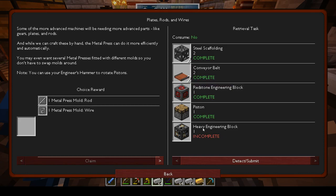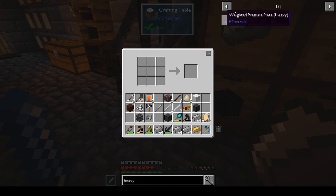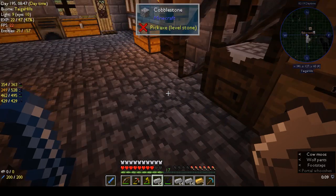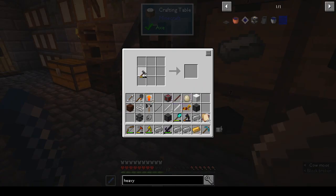A piston - we have that. And a heavy engineering block: steel and a steel mechanical component, which is four steel plates around copper. I need the engineering hammer, which I think is in my backpack. That's a yard hammer - engineer's hammer. With four bits of steel that would give me four steel plates.